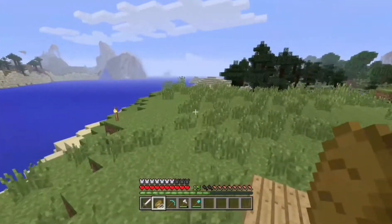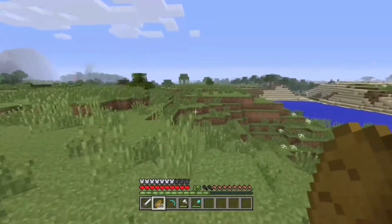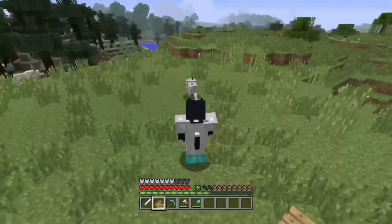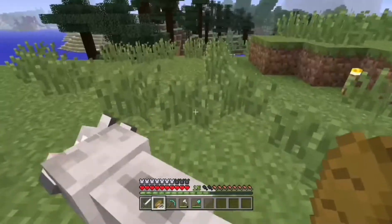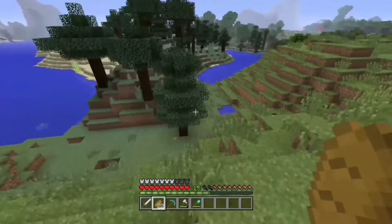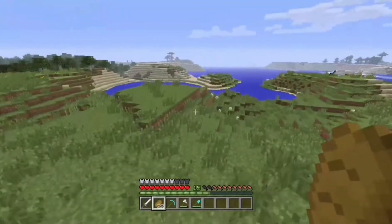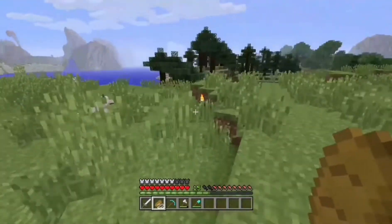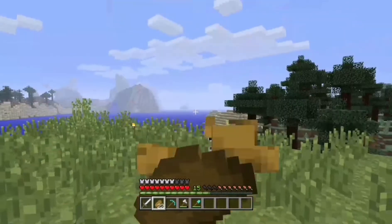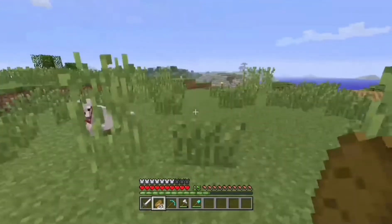We are building right up here and the dimensions are 19 by 14 — the right dimensions. Oh look, there's a wolf here. I haven't got any bones, and there are no skeletons around. I want to get another dog, that'd be dizzy, but we'll forget that dog for now.